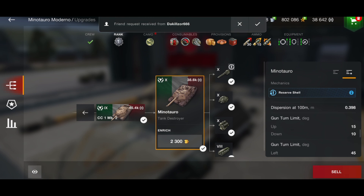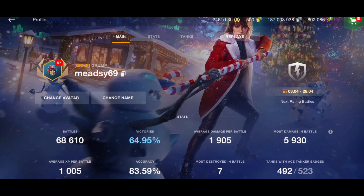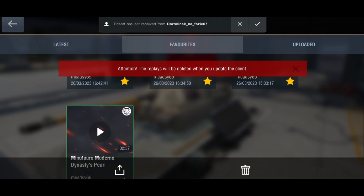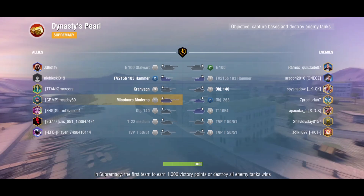10 degrees of gun depression — not quite the 13 degrees of the tier 9, but 10 degrees is all you need. Top speed is only 34 kilometers per hour, so it's not the quickest tank, but it is a very nice tank. I love this tank, even though it is the lowest DPM tank at tier 10.